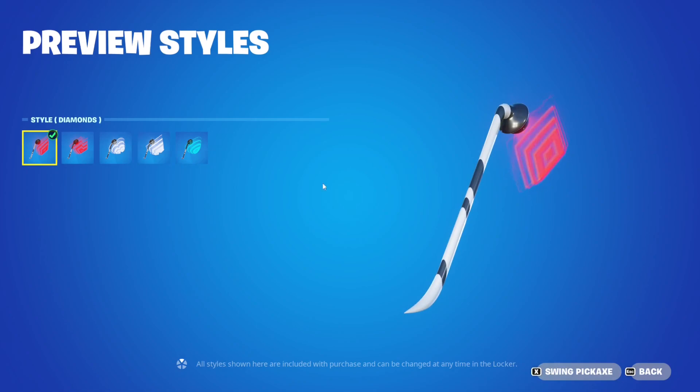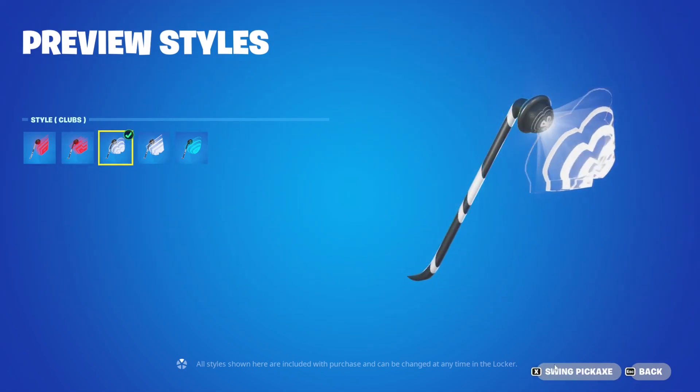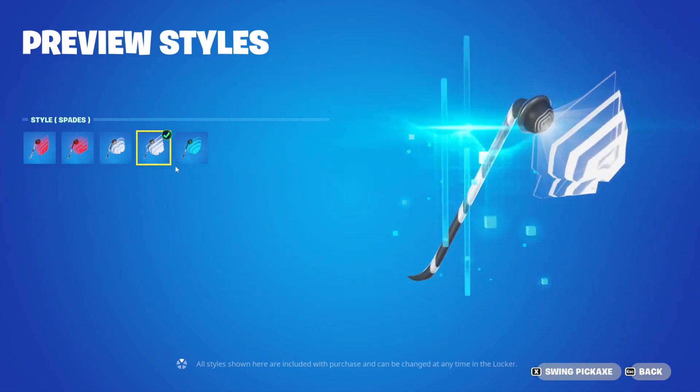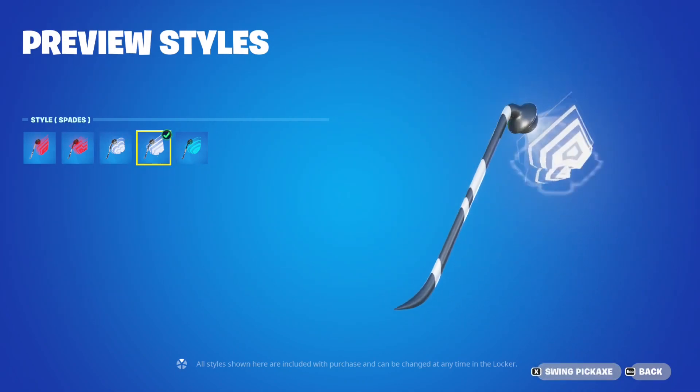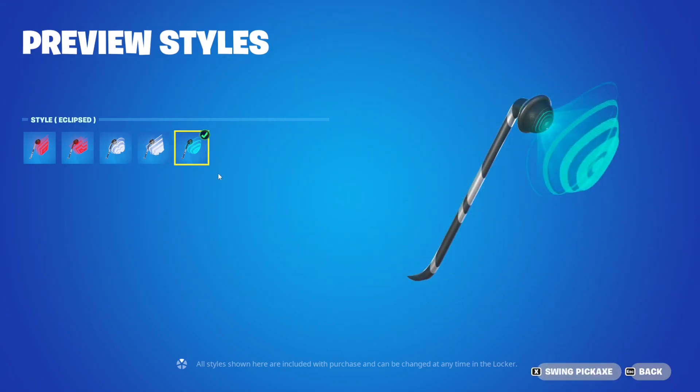I assume the icon changes with every style type. This one is hearts — it has a heart icon. This one is clubs with a club icon, white and black. Then we have the spades one — you can see it clearly. And finally the eclipsed one. That is ridiculously cool.